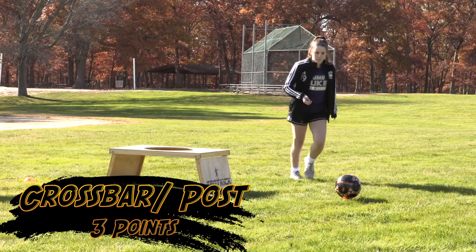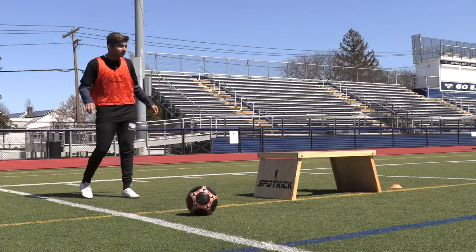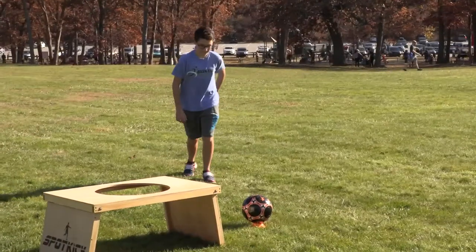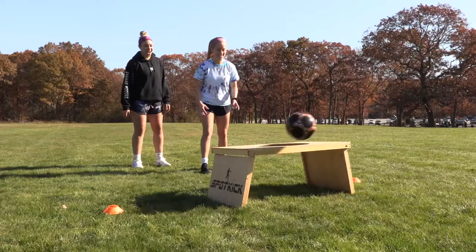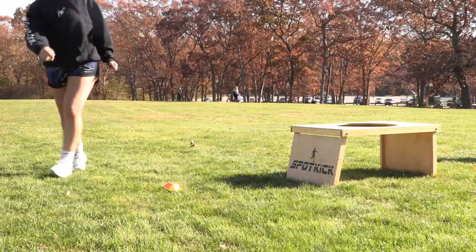To score three points, the kicker launches the ball into the air and hits the goal anywhere — posts or crossbar — before it touches the ground. The ball can hit the goal with or without partner assistance and must make contact with the top platform or the legs before it hits the ground.